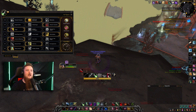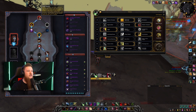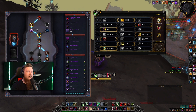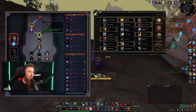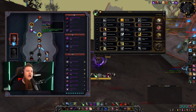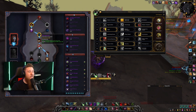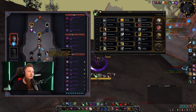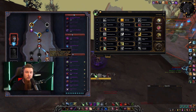For soulbinds I use Nadjia, which is what you want for assassination single target. You're going to take Frail Seeker, go into the offensive conduit slot and pick Lashing Scars — it's a free offensive conduit. We'll take Agent of Shadows and Quick Decisions, which is utility — more range on Shadowstep and a lower cooldown that can get you out of a lot of situations. Take Recuperator for free self-healing, but do not go past this conduit slot because you'll miss Dauntless Duelist, which is a flat 3% damage increase on single target and amazingly good.